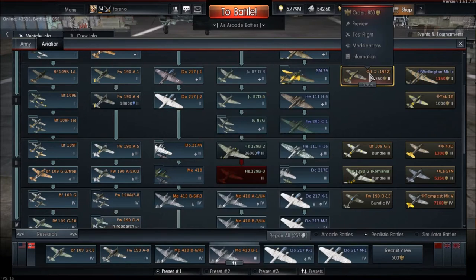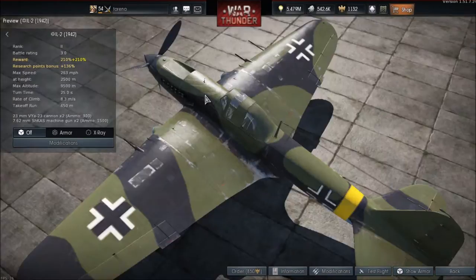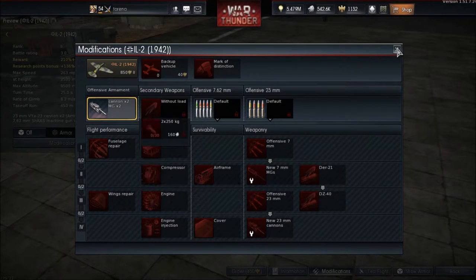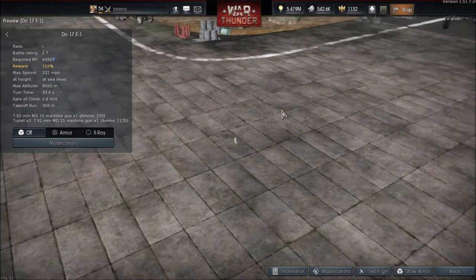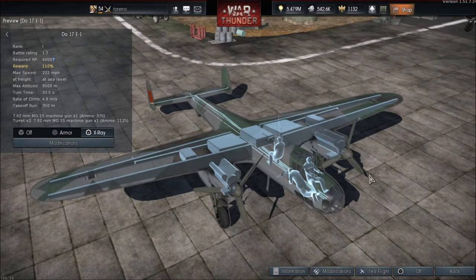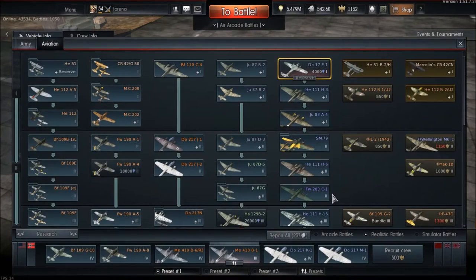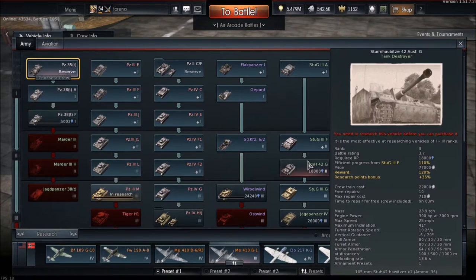Germany doesn't get many new aircraft. They get the FW-190 1942 premium — I don't think they really need it, it comes with less loadout, only 250kg bombs, not quite as effective as the Russian ones. They also get the Dornier 17E1, an early tier bomber Germany does need. It can carry 20x50kg bombs or 250kg bombs, has three machine guns across two turrets, battle rating 1.7. New models have also been added for the Bf109 E1 and E3, which I've already covered on the dev server.